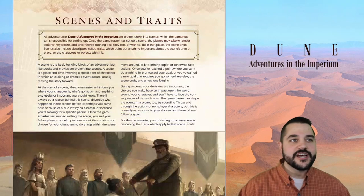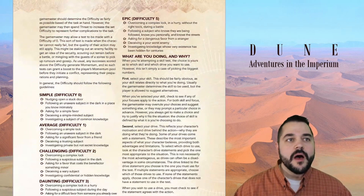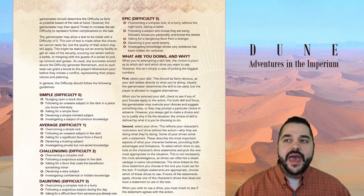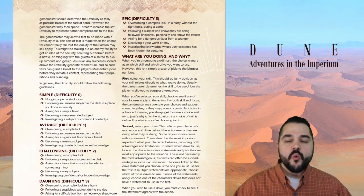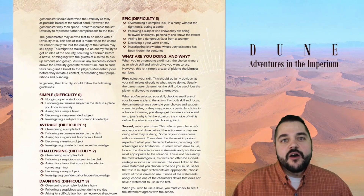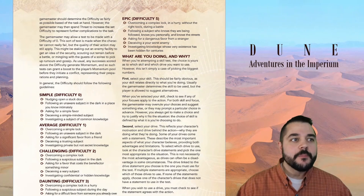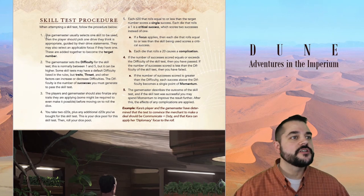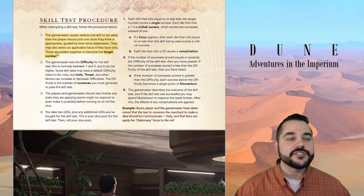Looking at page 142, we see about drive statements: if a character's drive agrees with their action, they receive a bonus; while if the drive conflicts with their action, they may be hindered. There are real in-game mechanics here. This is different from the value statement in Star Trek Adventures, which helped you gain some determination. This is not just something that helps occasionally — this is part of almost every single roll we're going to be making.